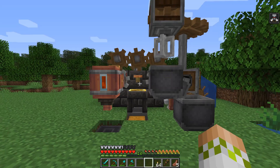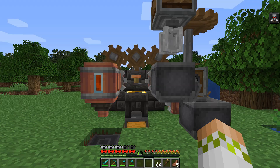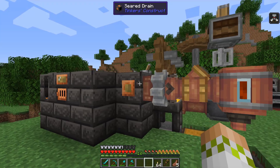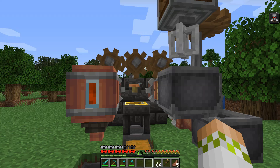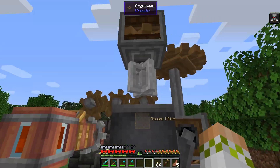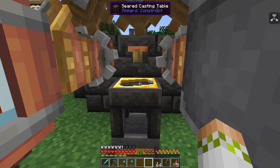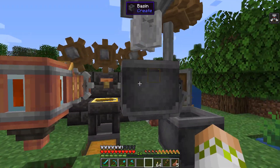This is going to be the entirety of my brass production. We have a smeltery from Tinker's Construct — we put our zinc and copper in here. The production of brass is kind of weird because it requires a three-step process: you melt it down in Tinker's Construct, then pull it out and put it in a basin and mix it at 30 RPM or greater, then put it back as molten brass into the smeltery, then into a cast to get ingots.